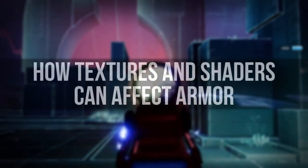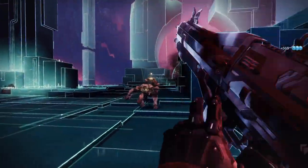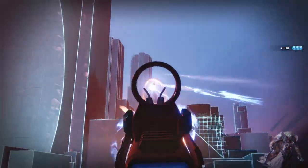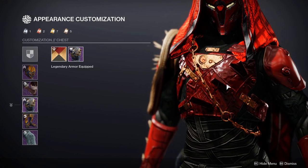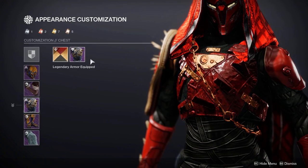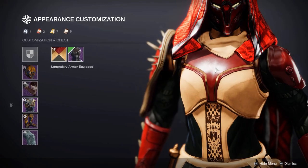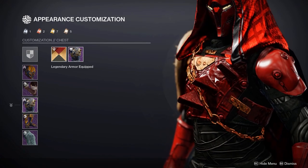Now I'm going to show you why textures and shaders have such a big impact on your set — and not a lot of people look into this, but I think it's super important. What I mean by textures is that this chest plate here is super roughened up. You want something that would somewhat match the rest of the pieces so it flows nicely together. As you can see, we've got a really smoothed-out chest and a really battered chest — this battered one would look better for the look we're achieving.